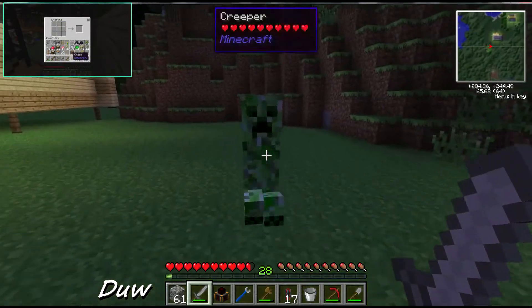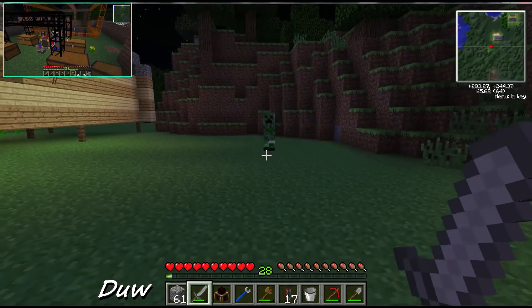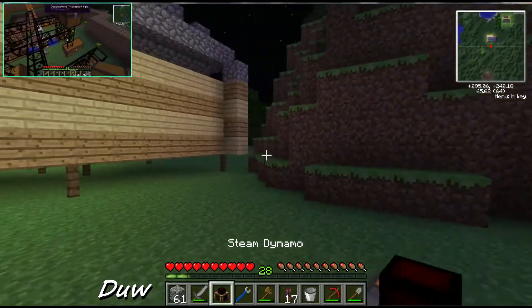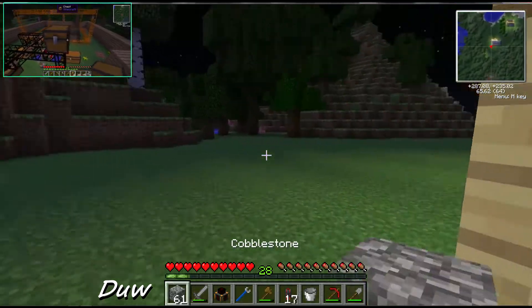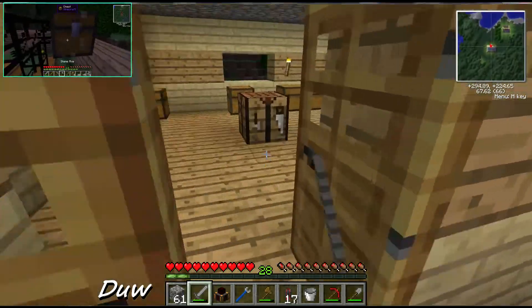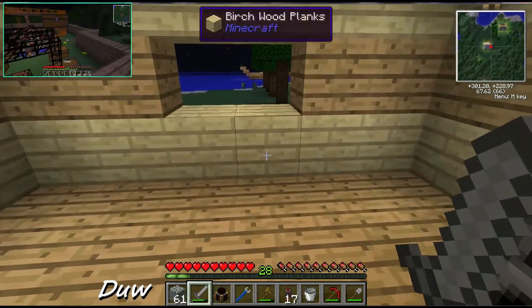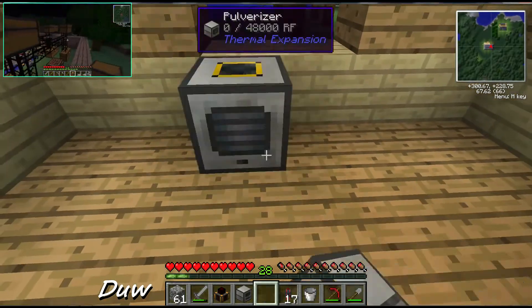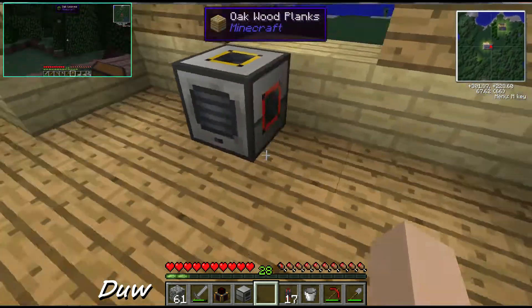I've made my pulverizer and stuff, I just need to set it up. I've got a creeper down here so I'm going to kill it. I need a few more chests because we're getting loads of dirt. I'll go inside and figure out where I want it first and then sort out my power. I need to get the quarry up - more items.